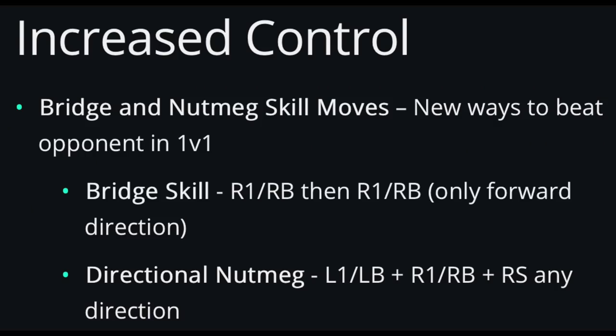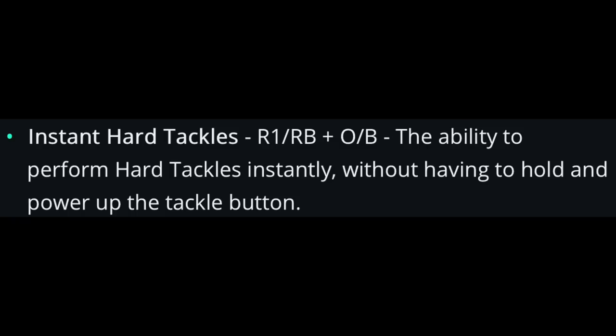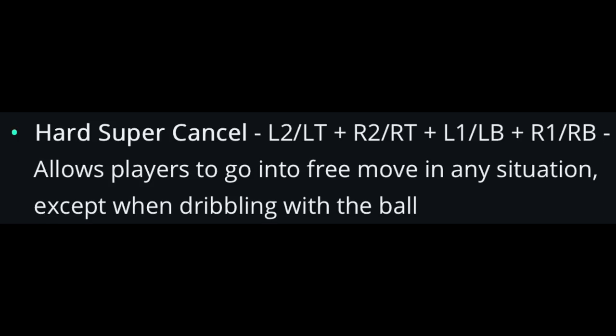There are two new skill moves: a bridge skill and a directional nutmeg. You can now cancel foul advantages, allowing you to ask for the foul instead of keeping the advantage — hit L2 and R2 to take the free kick. There are also instant hard tackles, the ability to call players into the box for goal kicks, a hard super cancel, and the number of chainable skill moves has increased from three to six.